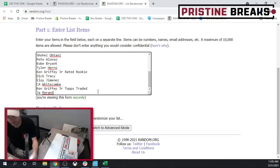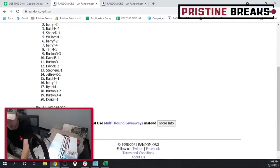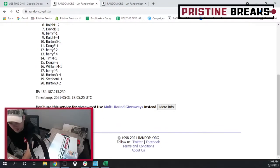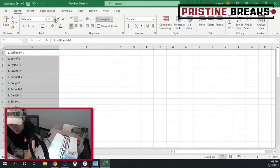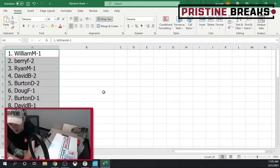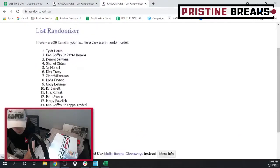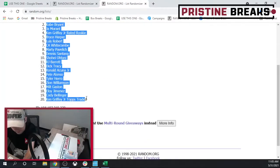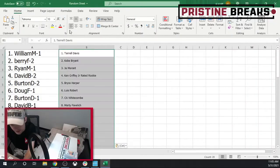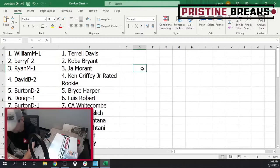We're going to random these lists three times each, as we usually do. Starting with your spots — we've got 20 spots. Number one, number two, and number three. These will go right into Excel. Now we need to do our cards — we'll do those three times as well. Number one, two, and three. These will be your cards — we'll recap in a second.